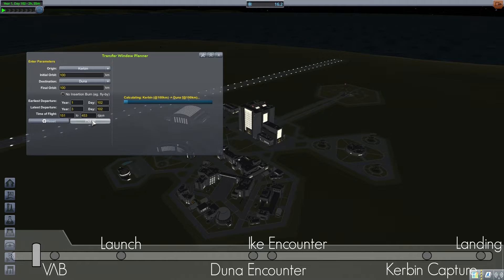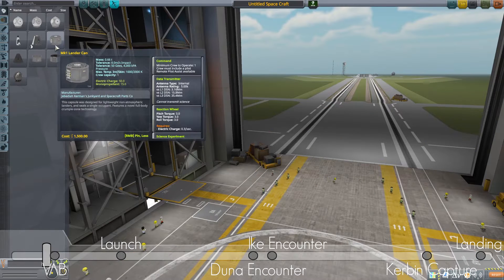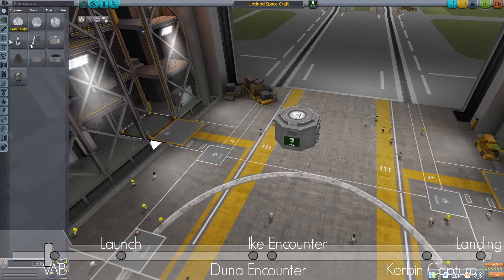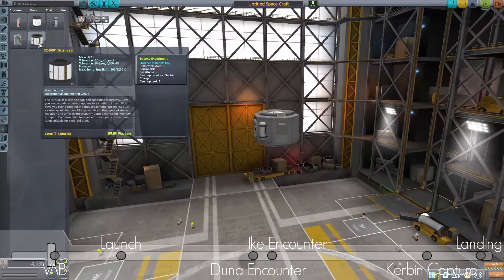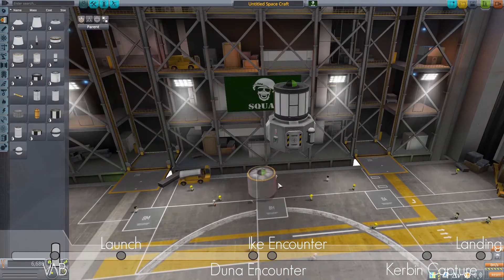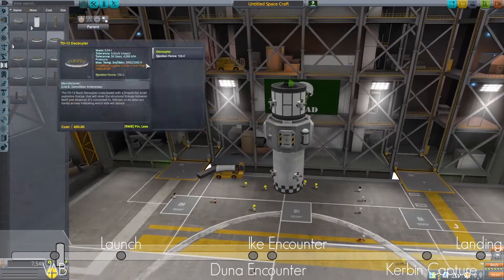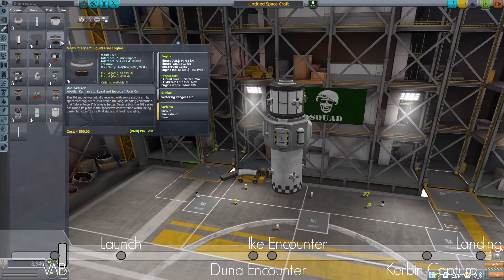So here I select Duna and have a look at what time is best to start — it's about day 180. On the top left of the screen you can see I'm at day 102. So as you guessed, we're building a rocket to go to Duna. This time will be the last rocket we build without planning — meaning we just throw parts together and see if it gets us there, the Kerbal way.